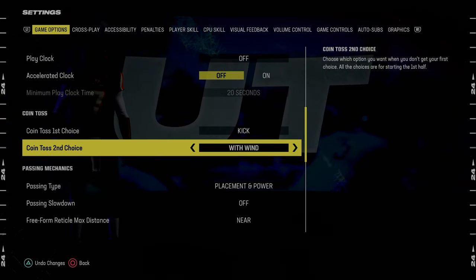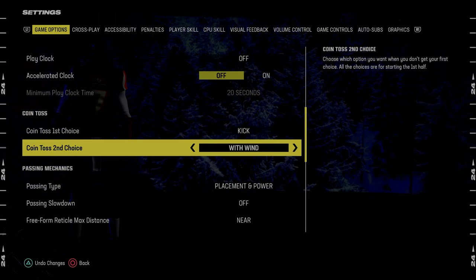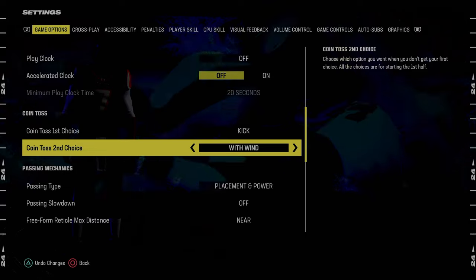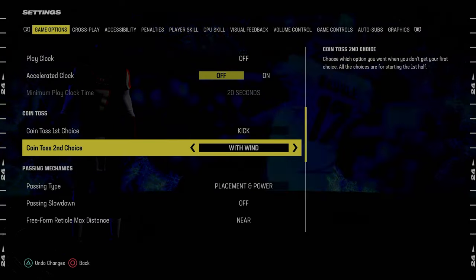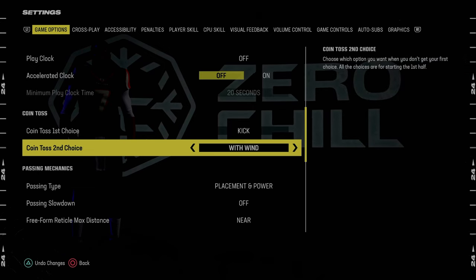We also put Wind here. The main reason is just so that if there happens to be wind in the stadium, we'll have the wind behind us — so we're not kicking into the wind but kicking with the wind in the second half, when you might be kicking a game-winning kick or something. That's the only reason for that setting.